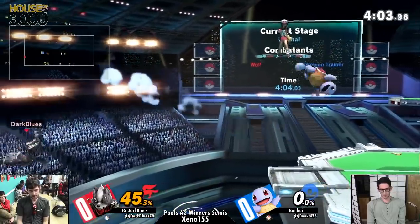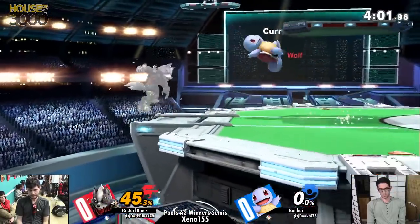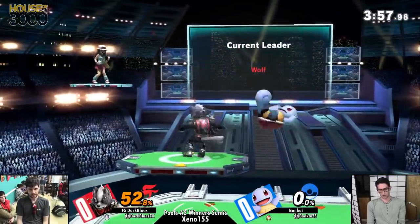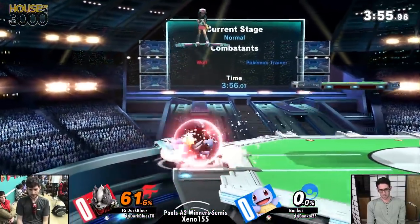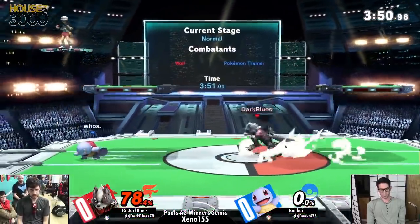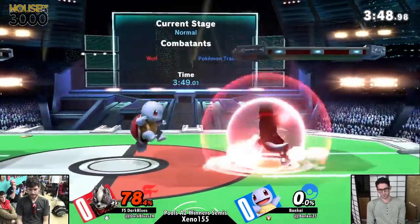That's a big stock for Blues - didn't take too much damage. Utilizing Squirtle's drift and just drifting right outside grab range. Dash cross-up mix-up from Blues, blocking a little bit, kind of confused him just a smidgen.